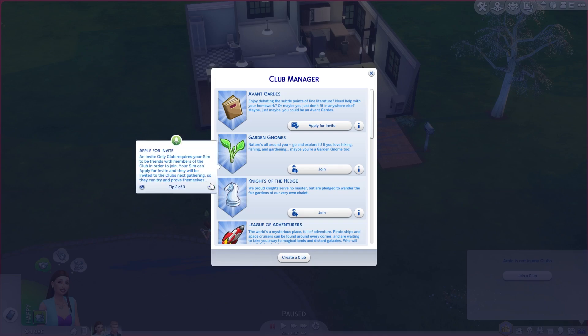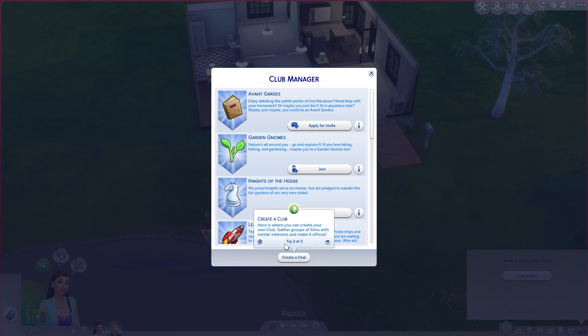An invite-only club requires your Sim to be friends with the members in order to join. Your Sim can apply for an invite and they will be invited to the club's next gathering so they can try to prove themselves. With 'create a club' you can gather groups of Sims with similar interests and make it official.